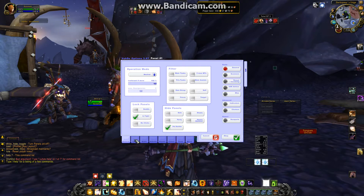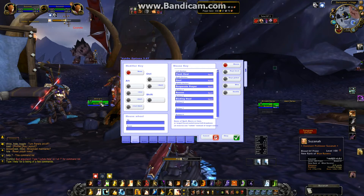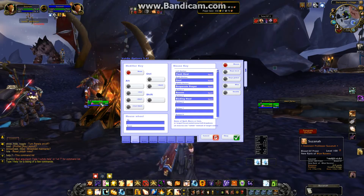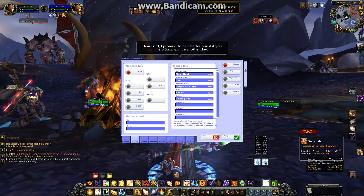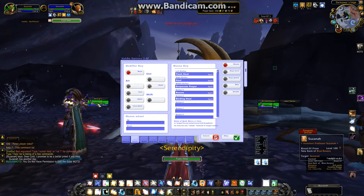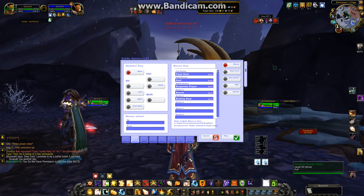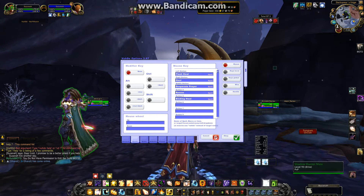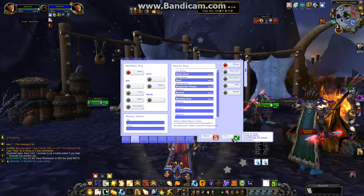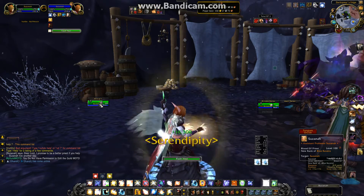You would set up all your settings. Click on spells to set up your spells. My left button is Flash Heal, the right button is Heal, my middle button would be Desperate Prayer. Once you have all that set up, you click and you can just heal away.